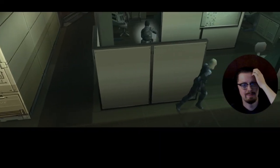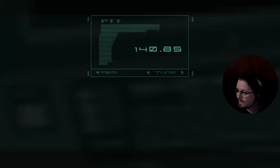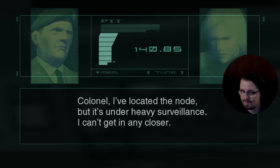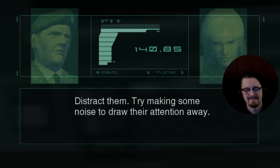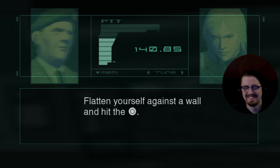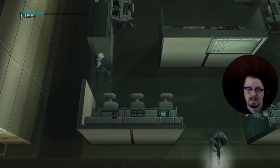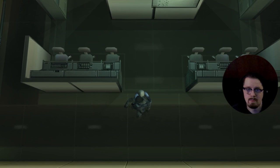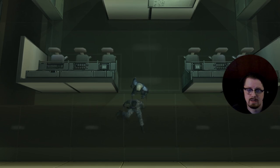Raiden can cartwheel, by the way, if you didn't catch that in the last scene. Colonel, I've located the node but it's under heavy surveillance — I can't get any closer. There's one guy — try making some noise to draw their attention away. How do I make noise? The punch button — got it. We're gonna go around and knock him out — we don't want to kill him.